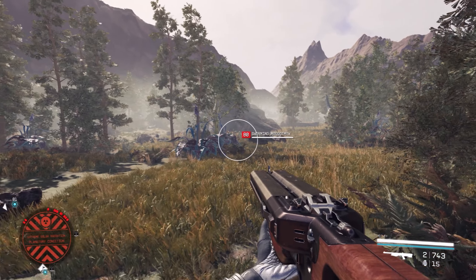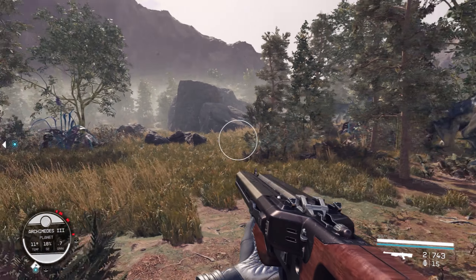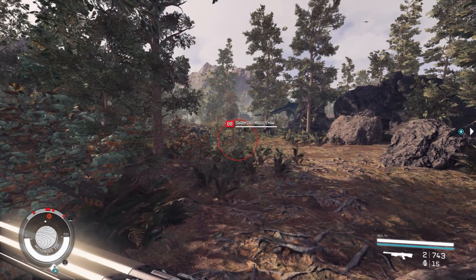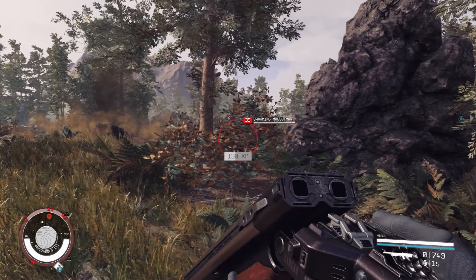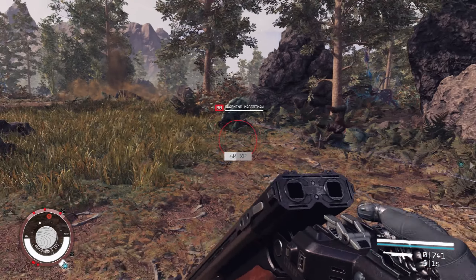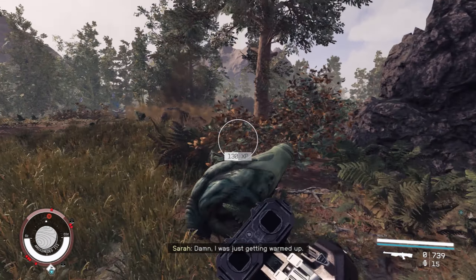You're then looking for groups of wildlife, so either use the scanner to highlight them, or if they are slightly larger creatures, you should be able to see them on the horizon. Obviously the ones with higher levels are going to yield the most XP. For example, there's a level 35 and a level 80 — I kill the 80 within two shots and it gains me 130 XP. Then I kill the level 35, which yields me 60 XP, and then another level 81 for 130 XP.